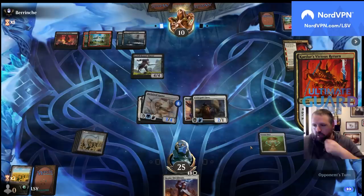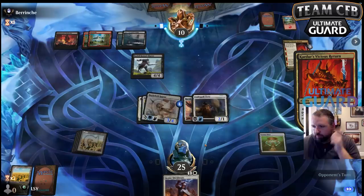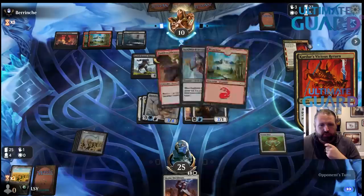They nug me for three right, so I'd go to 19 and then attack — wait no, I would go to 21, so I could draw off the Elixir. That is true — it wouldn't have worked. Now they get to get back Fearless Liberator, I suppose. That's okay.